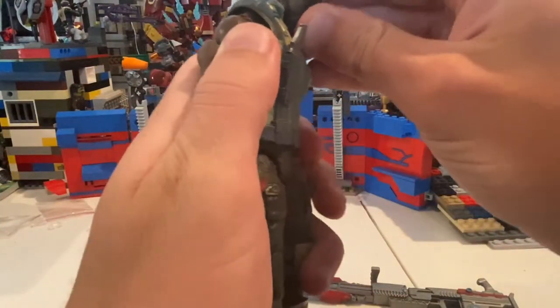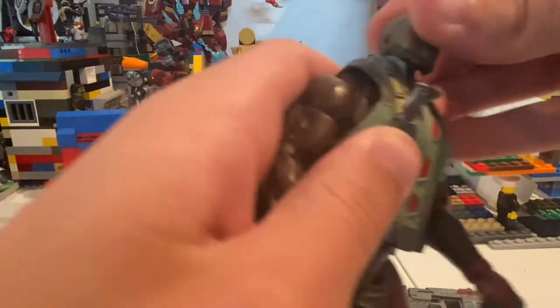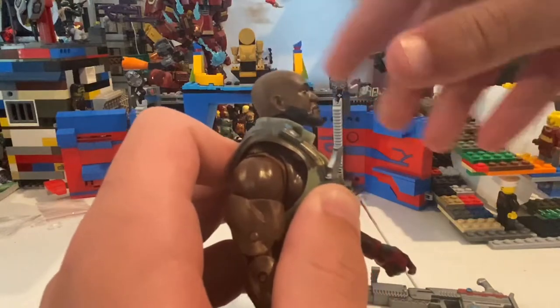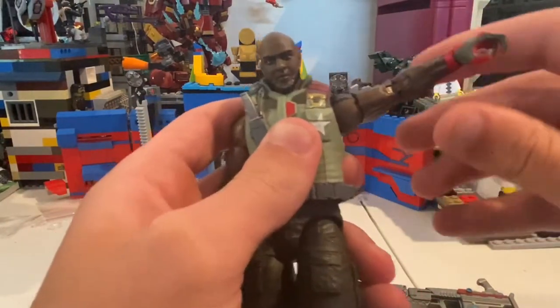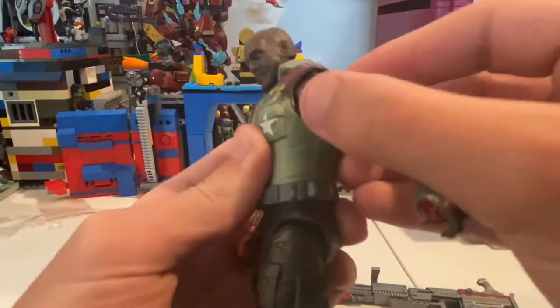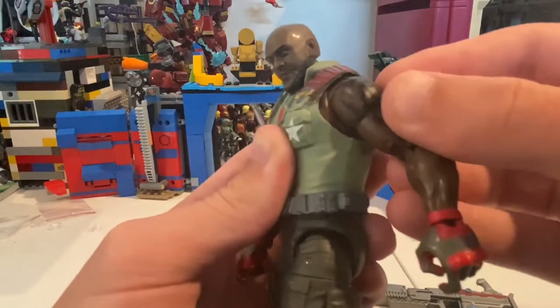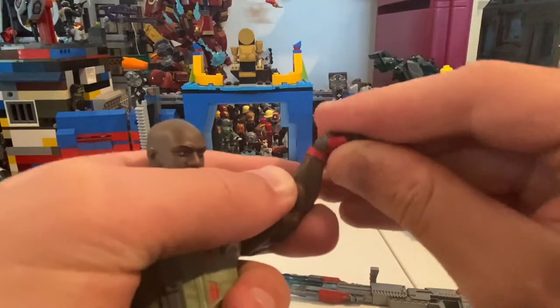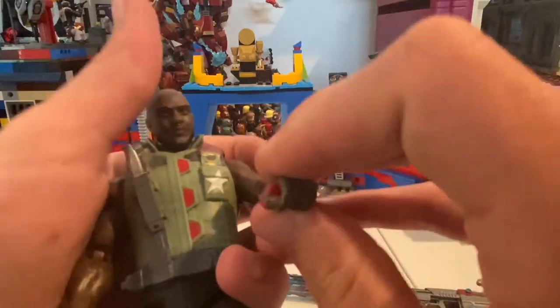Let's go over his articulation. His head can barely move down, and can move kind of up but the jacket's kind of getting in the way. His arms can move up farther than 90 degrees — that's good. And then he has a butterfly joint here, though it's kind of tough to do and doesn't move a whole lot. 360 rotation, bicep swivel, double-jointed elbows — pretty good. And then instead of going side to side, his wrists hinge up and down. I'm pretty sure that's because you want him to be using the machine gun action.